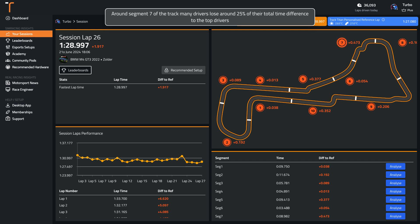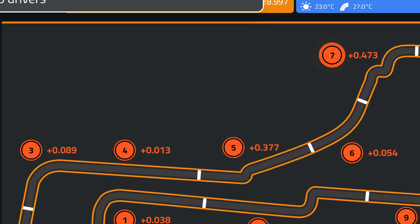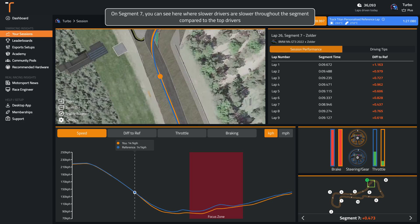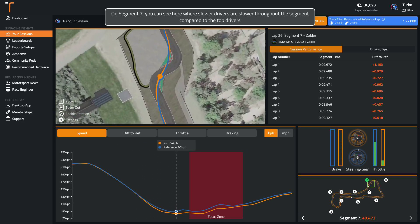In track, many drivers lose around 25% of their total time difference to the top drivers. You can see here where slower drivers are slower throughout the segment compared to the top drivers.